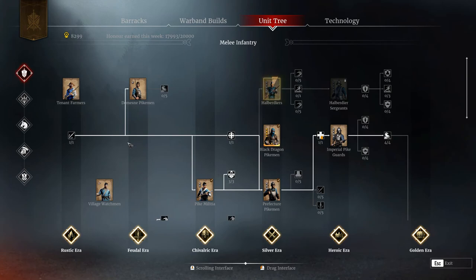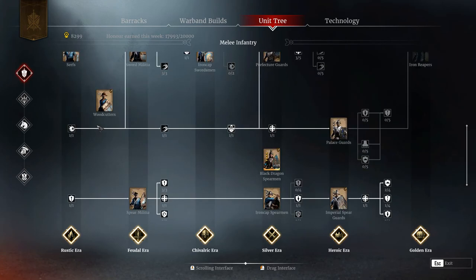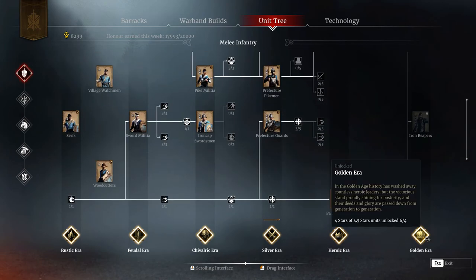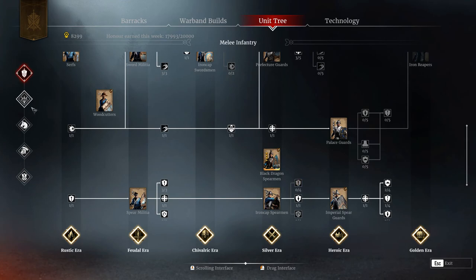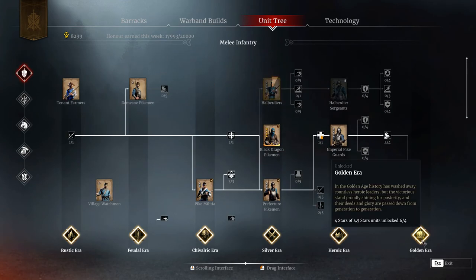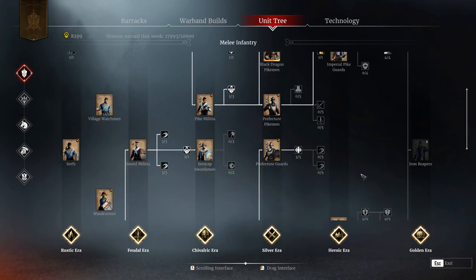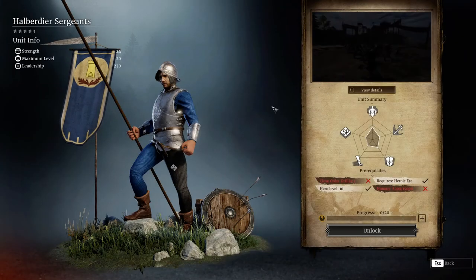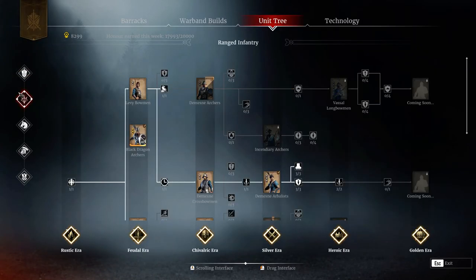This is very important: do not waste any honor on unnecessary units. Your goal should be to unlock the Golden Era as fast as possible. To that end, as of now for Season 2, the viable 4.5-star units you can get are Halberdier Surgeons - get them ACP.